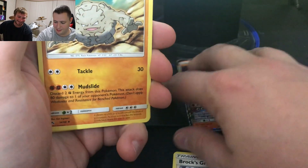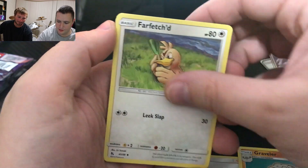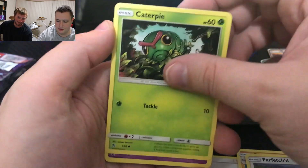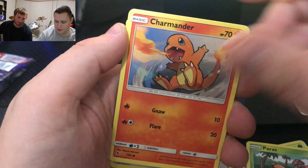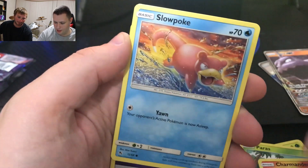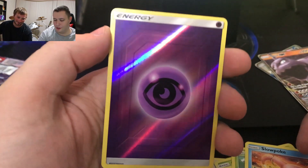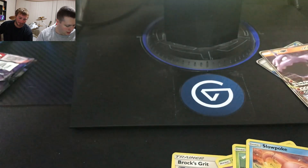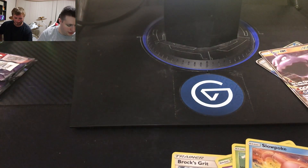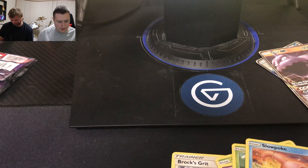Brock's Grit, Graveler, Farfetch'd, Caterpie, Ekans, Paras, Charmander, Slowpoke — I actually like those because I don't have hardly any of them yet — and Mew. Alright, so basically another dud, but I'll take it.